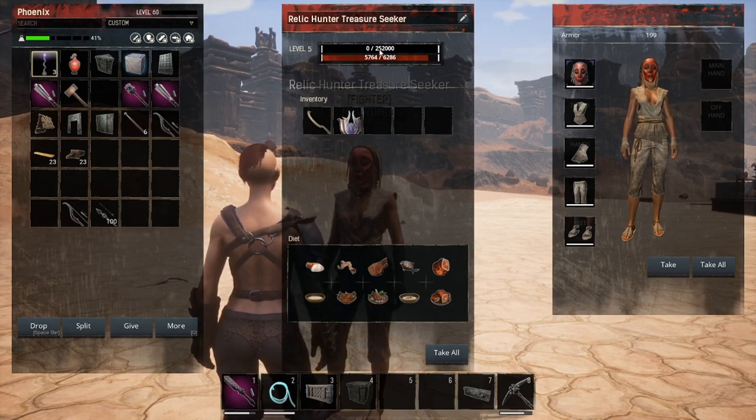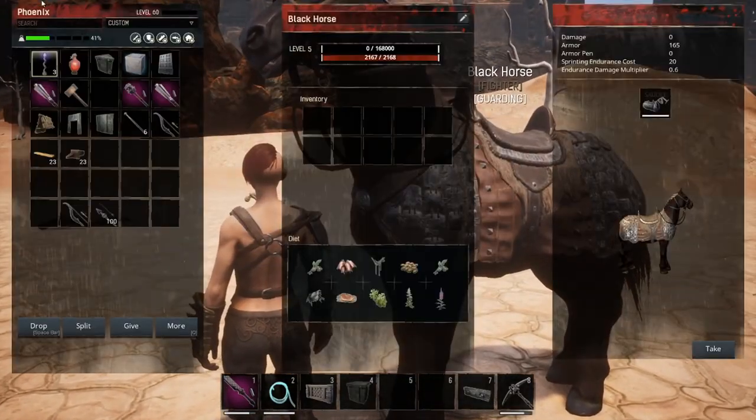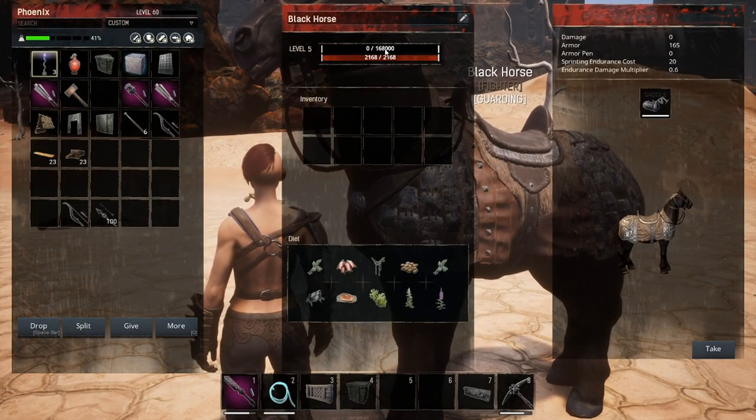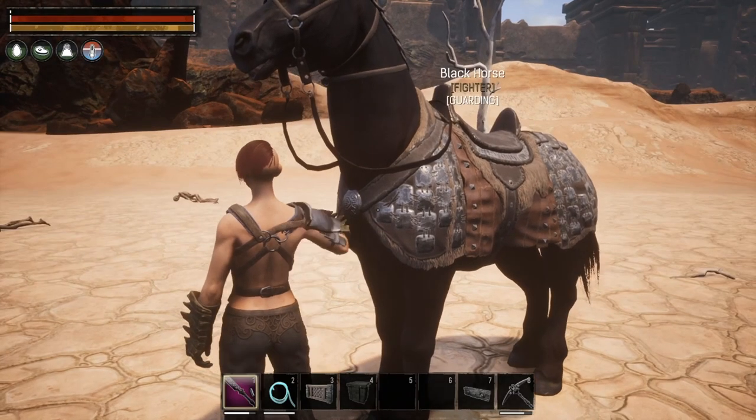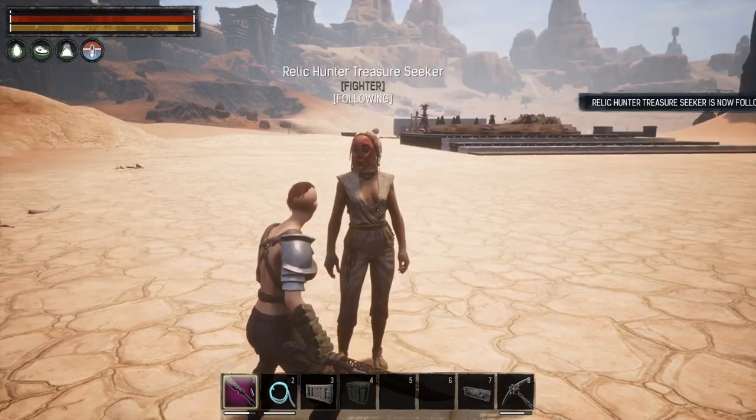The thrall is at zero of 252,000 experience points, and I have set this horse to be the same — it is at zero of 168,000. So what I'm going to do is have this thrall follow me.